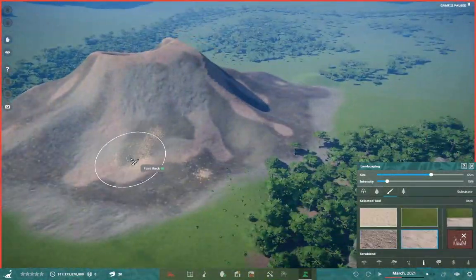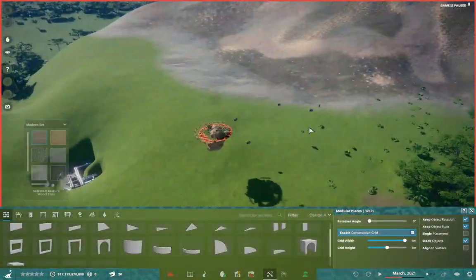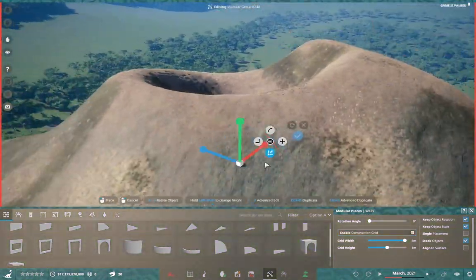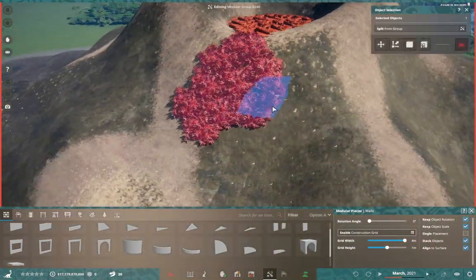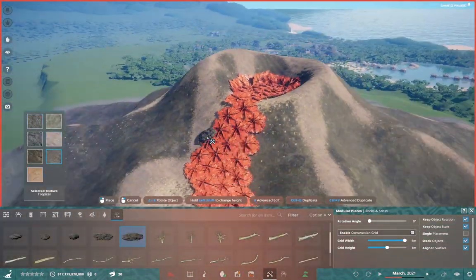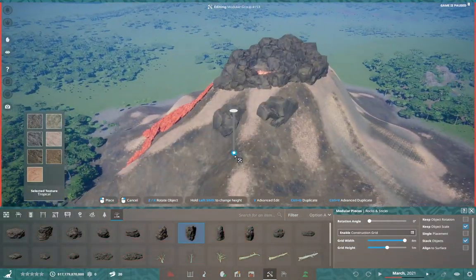Anyways, we're back here in our little park, which is to be named, and we are doing something that I've been putting off for a little while. I wanted to give myself some time before I actually started it. I'm doing the volcano. When you think of dinosaurs, you obviously think of volcanoes too. You guys can already see me throwing in some implied lava, and that is thanks in part to me making the decision of keeping the pre-alpha plants in.